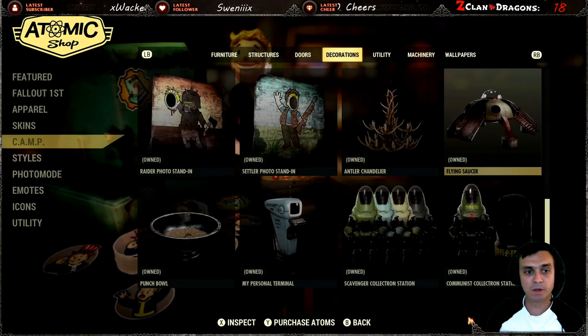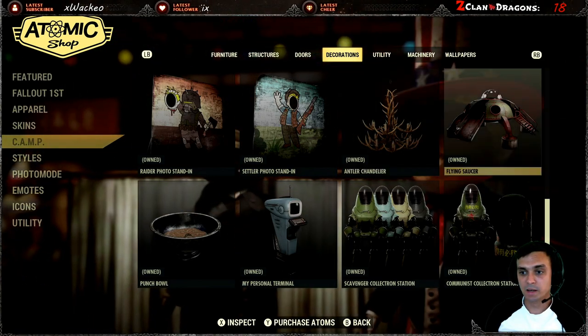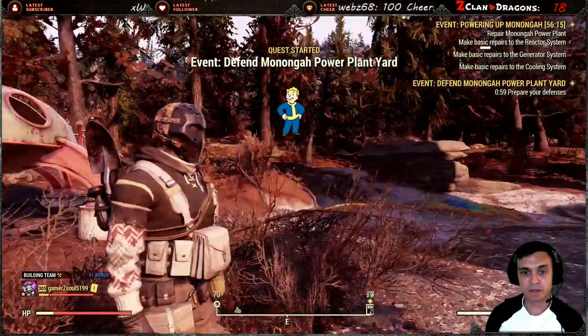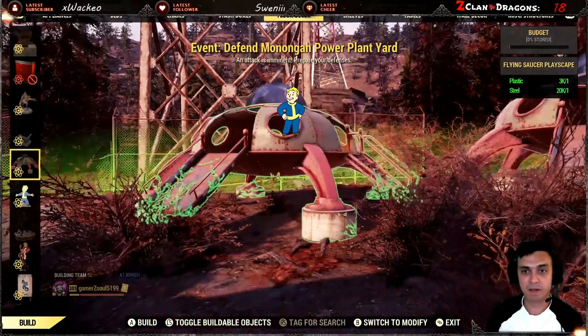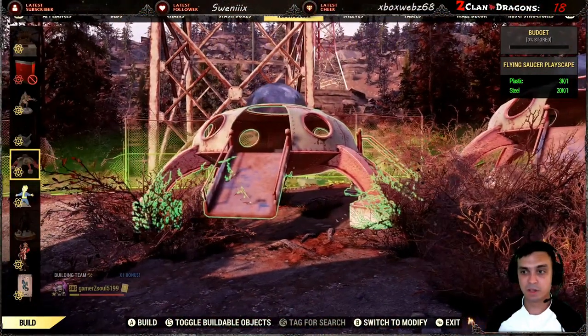Once you claim it, it will end up in your Atomic Shop at the Camp section. Afterwards, you can build it pretty much anywhere — workshops that you capture or your camp. Unfortunately my camp is out of budget, so I'm showing it in the workshop. You find it at the Floor Decor.